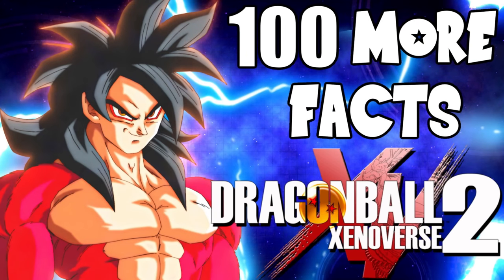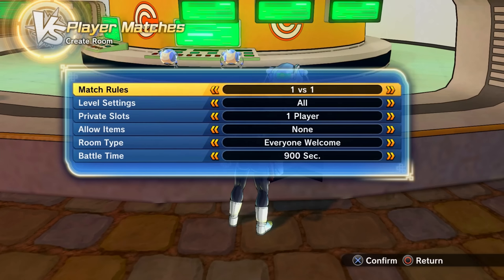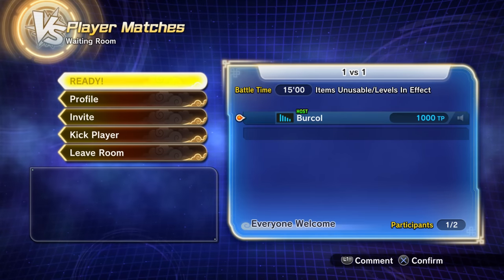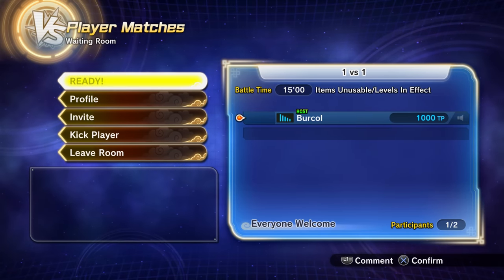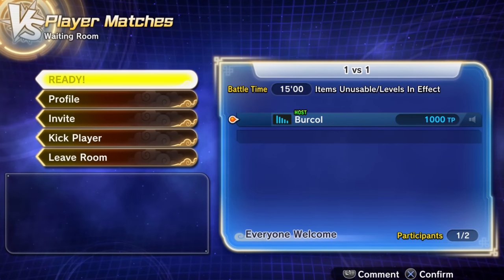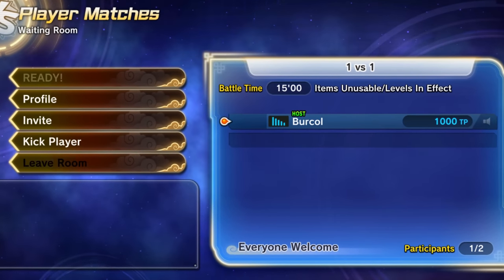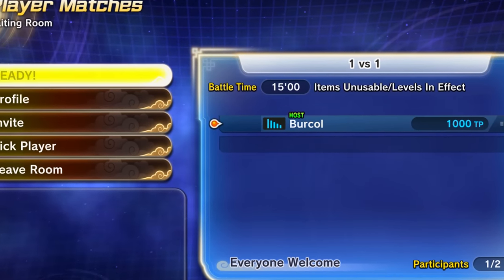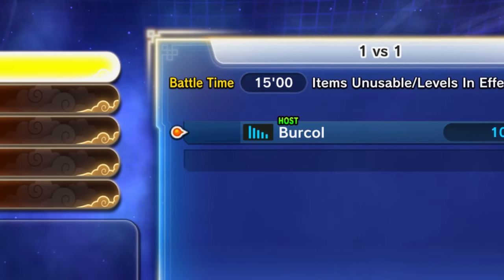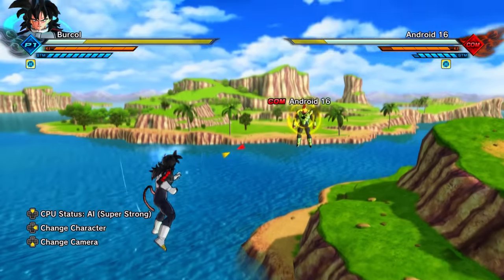When you join any online lobby — whether it be a playing match, an endless battle, an online parallel quest, a raid, or any of the other online lobbies — your connection will always appear as a five-bar connection from your perspective, even if you have a bad connection.